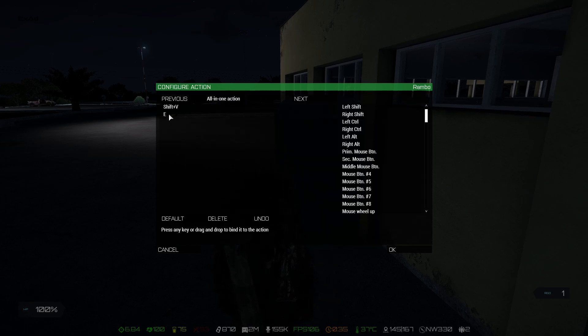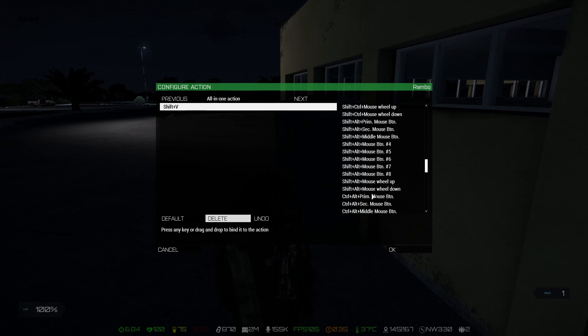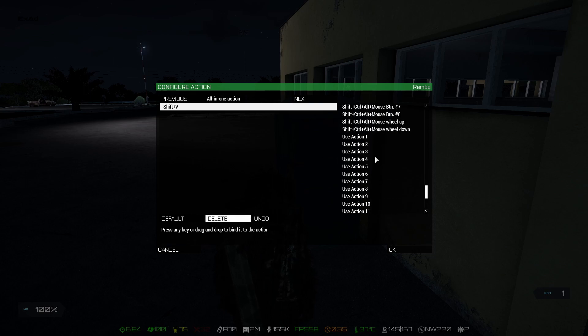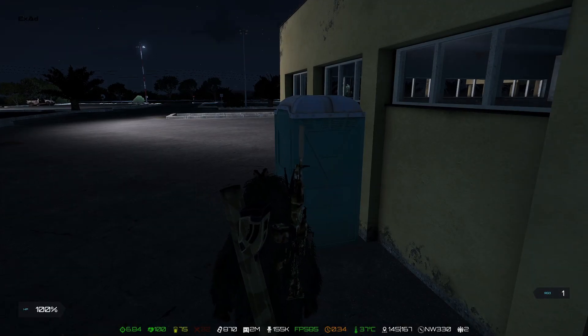Just click here. The default key is Shift plus V, but you can set up any key — you can choose any combination from the list, or even action keys if you prefer. Or you can just press any key, for example E, and that's it. Press OK, OK, Escape.